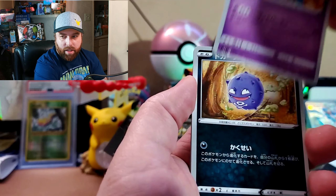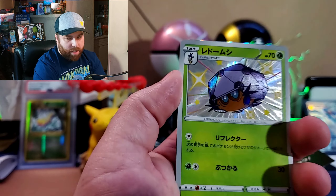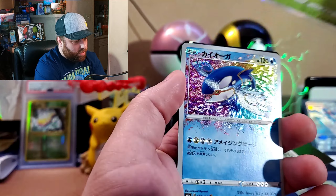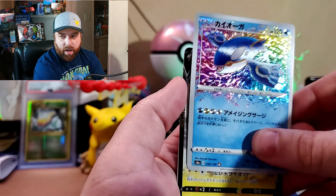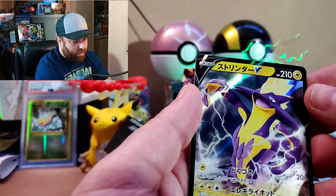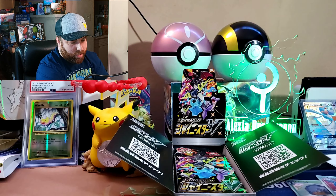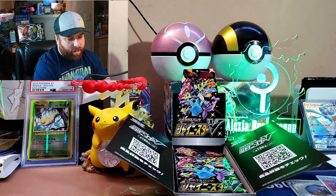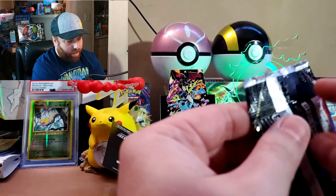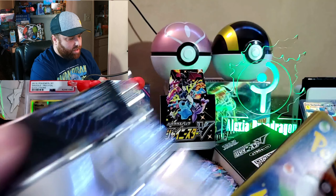Got a Grookey. We got a Baby Shiny already — put that aside. We got a Rilaboom Regular Holo. We got an Amazing Rare Kyogre — look at that! And then a Toxicity V, and a Scorbunny with a very interesting reverse pattern. Wow — you could call that three hits in one pack already, and it's just the first pack. Oh my goodness, what is in this box?